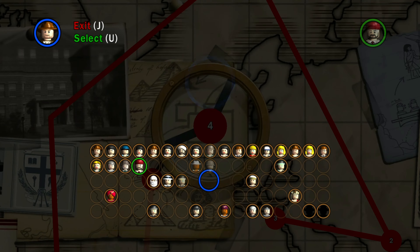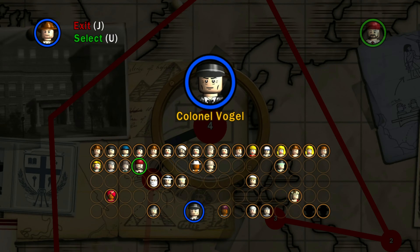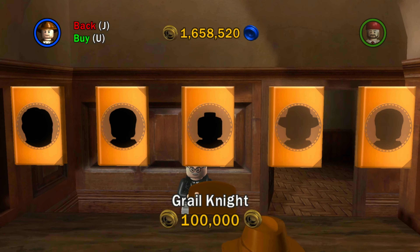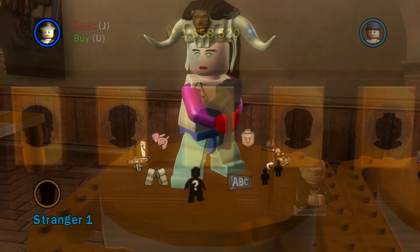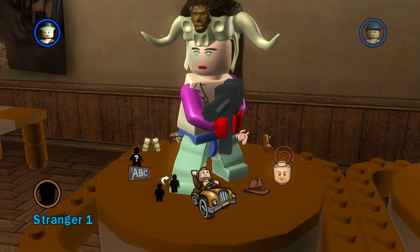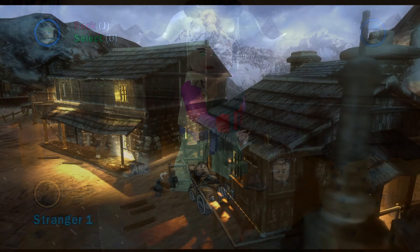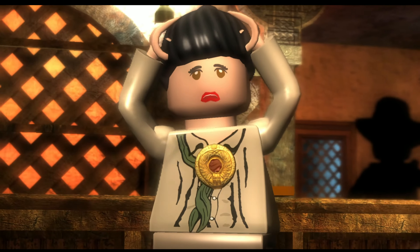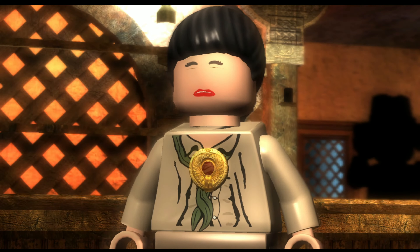In Freeplay you can pick any character you want to solve all of the puzzles. You can buy new characters in Barnett College, which is where you return to between missions. You can also view cutscenes and customize your own characters, just like in the Mos Eisley Cantina. In terms of graphics, the game is definitely starting to show its age, but it doesn't look horrible.